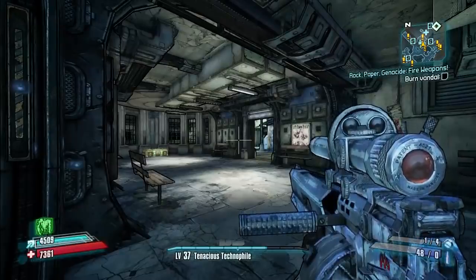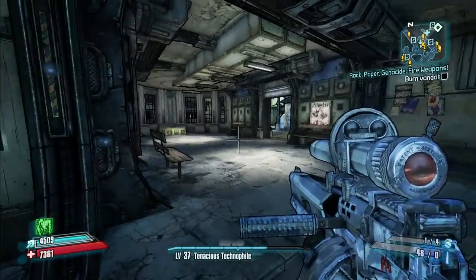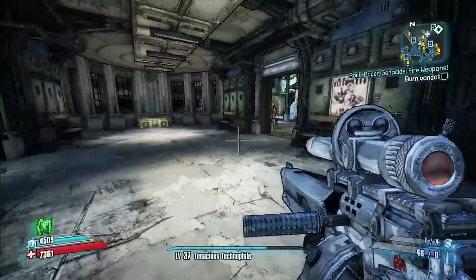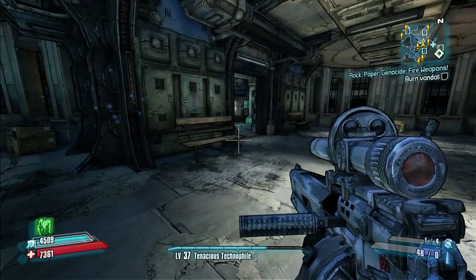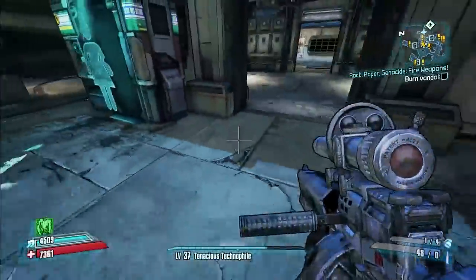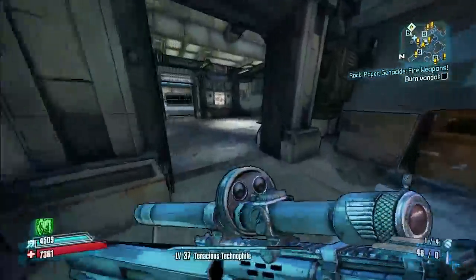Hey everybody, it's Professor Broman, and I am here to teach you all about a very quick way to level your character if you are doing a new game to Ultimate Vault Hunter speedrun. This speedrun is a fantastic way to kill 12 hours of your time if you don't really have anything else to do and just really love Borderlands.